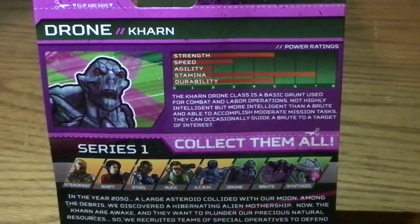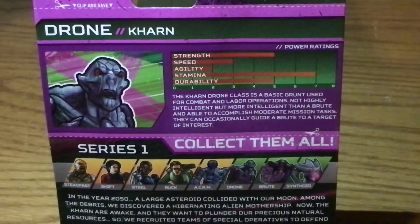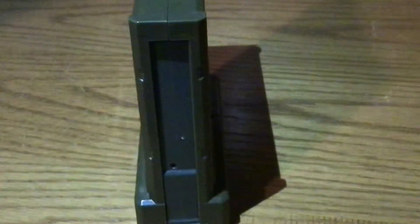They can occasionally guide a brute to a target of interest, so he's kind of like a lieutenant. The synthoid thing is like the highly intelligent one, and the brute is the really stupid one.